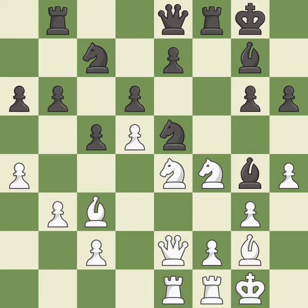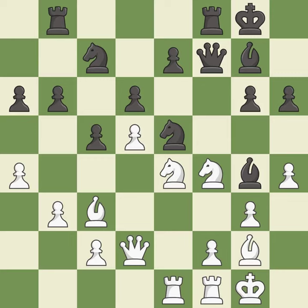This move puts the queen on a safer square — it is excellent. This connects the rooks, which helps them coordinate together in the future — it is excellent. One of the best moves — it is excellent.